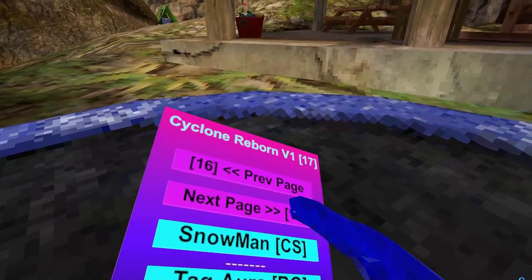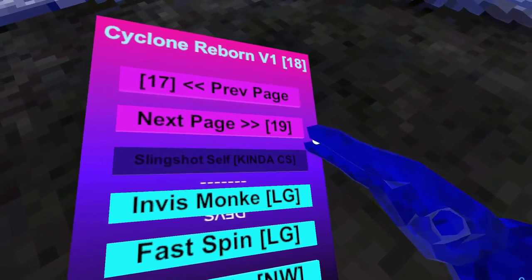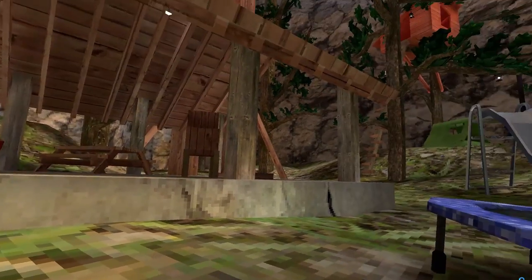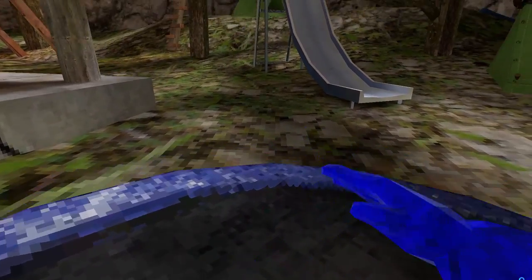Hunt Watch — client-sided, so you can only see it. Slingshot Self-Counter — client-sided. Invis Monkey — you hold left grip and you're invisible. Pretty cool. Fast Spin — makes your head spin around really fast.